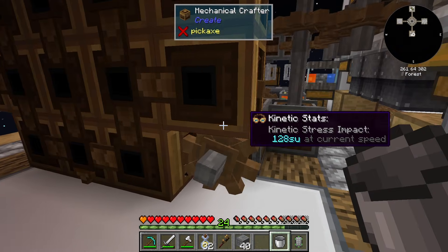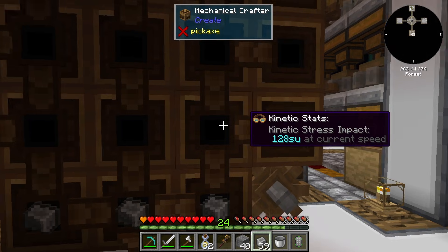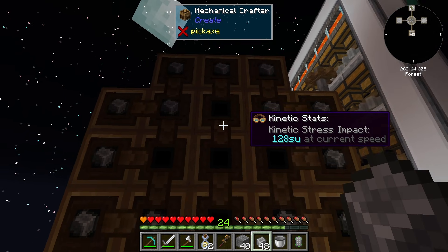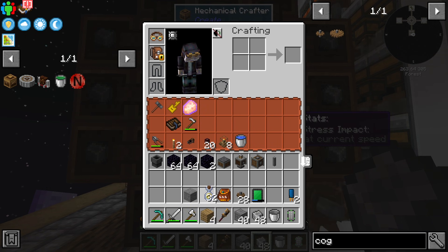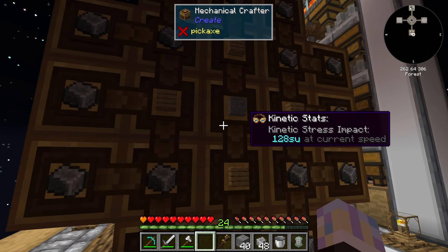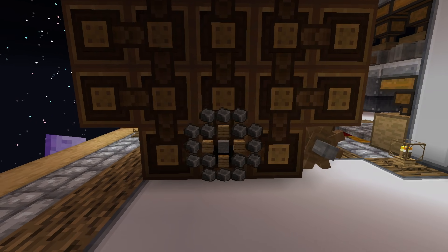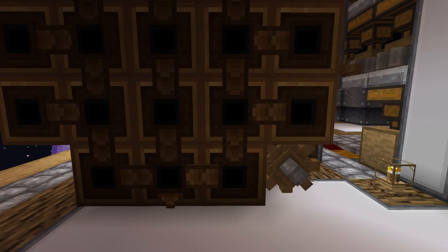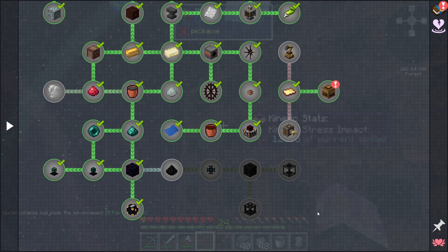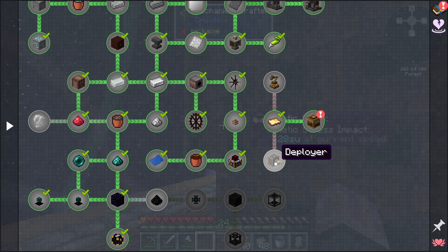This thing's got power, all the gears are moving. Let's set up the recipe - shouldn't be too hard. The four planks, a little lag there but that's fine, just like that, and then a piece of stone in the center. There we go - this thing moves all the items along the line and bam, got our crushing wheel, which is actually really cool. There's no quest for this - the quest was for making the mechanical arm and deployer, which I don't think we need right now.